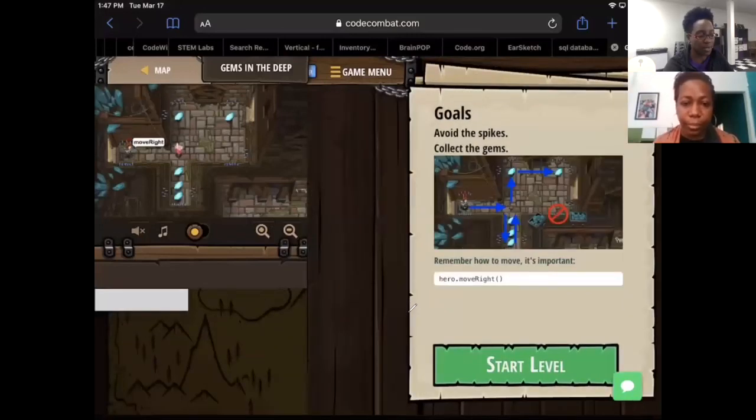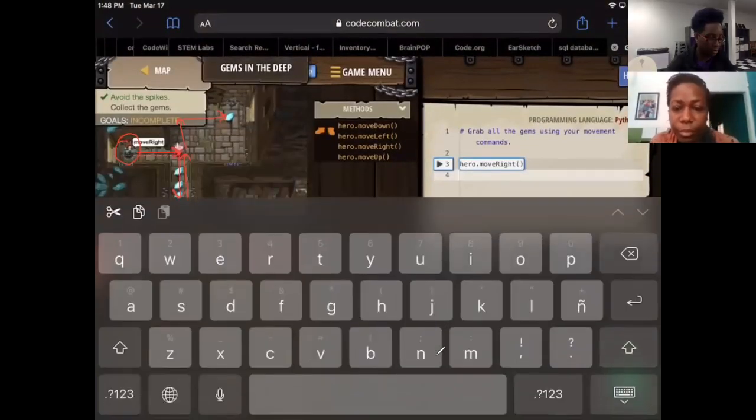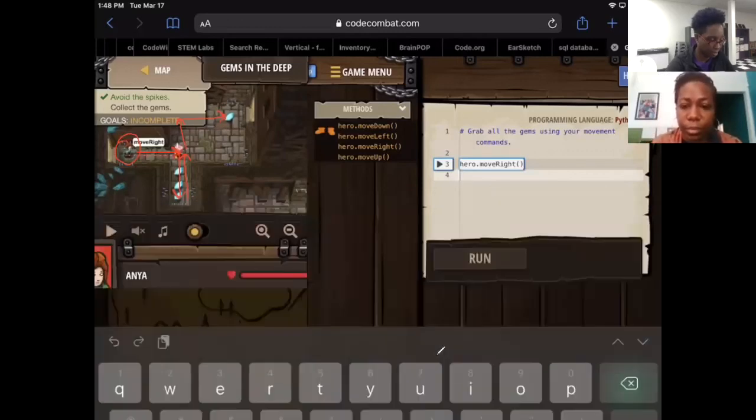Our goals again are to avoid the spikes and collect the gems. Take a look at the map — switch over so you can see my screen. Our character starts here. First thing we're going to do is move right, then go down to collect those gems, then up again, and then right. So we're going right, down, up, right. The right is already there so we're going to go down, down, down, down.